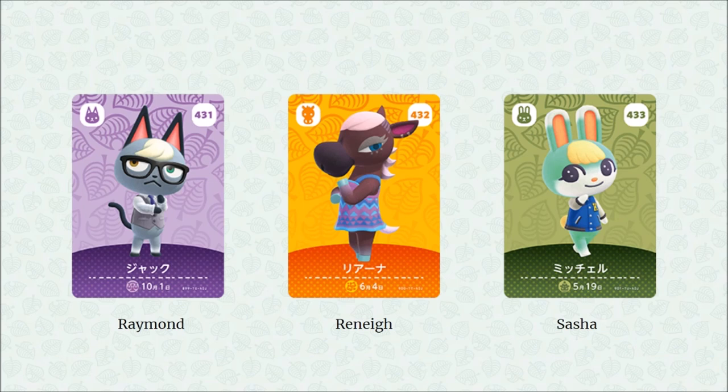From here on out, these are the 16 brand new villagers to Animal Crossing: New Horizons. You can use their amiibo cards to summon them to your campsite and invite them to live on your island — pretty fancy. First up, you've got Sasha, the brand new bunny rabbit. I'm a fan — if Sasha is on a deserted island, I'm taking Sasha.